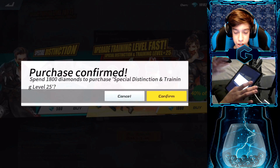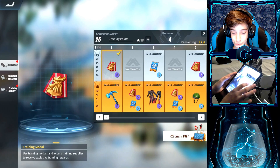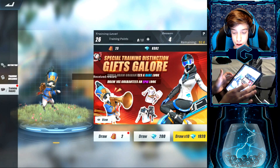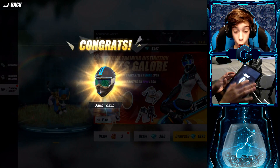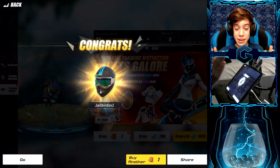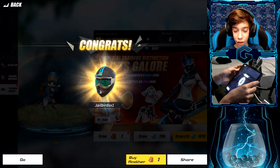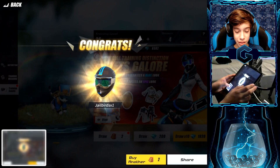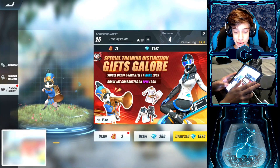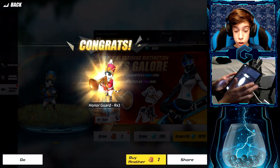We're gonna buy the special distinction — let's get that. Oh, okay — the real claim. Oh my god, what did we just get first pull?! I'm gonna screenshot that. Also I need to screenshot the cat too — that is just so cool. Let's draw some more!